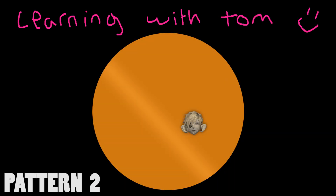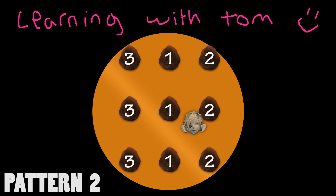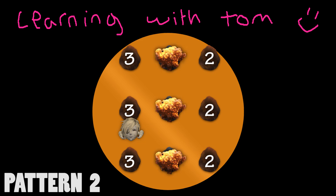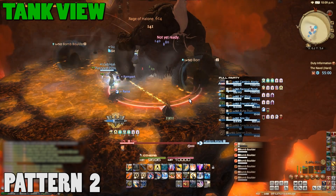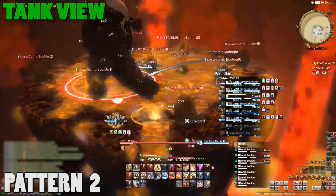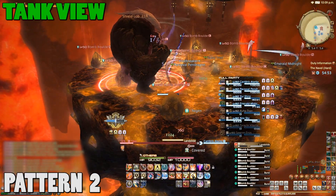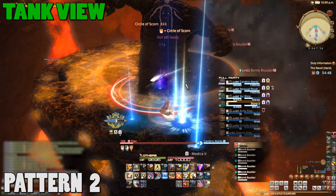On to pattern number two. Here, three sets of three bombs will appear: first a line across the middle, then a line on one side, and finally a line on the other side. The best way to avoid this is to move onto the third line that appears, wait for the middle row to explode, and then move into the middle. The bombs come down, I move to the final row, the middle bombs explode, and I move back to the middle. Easy.